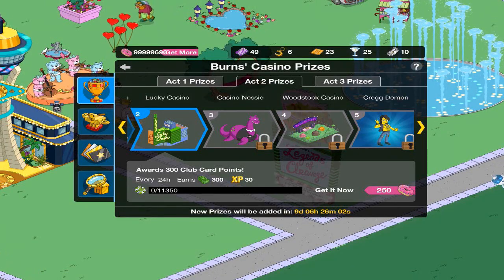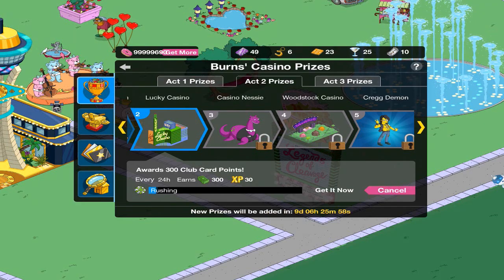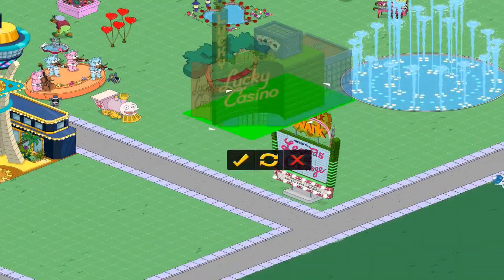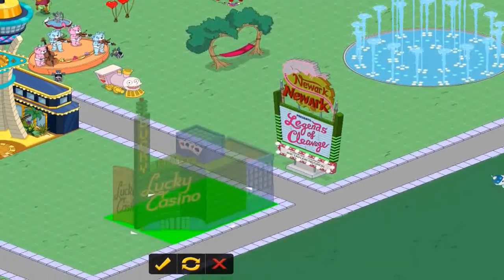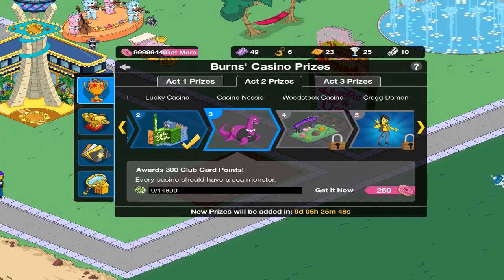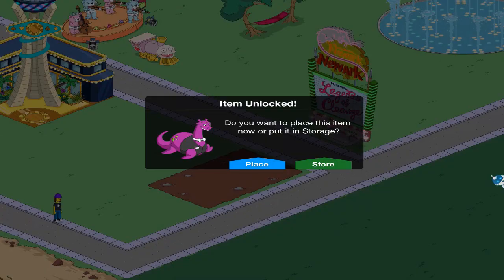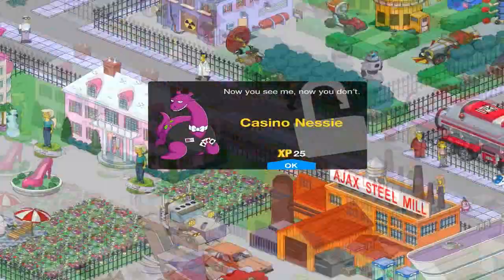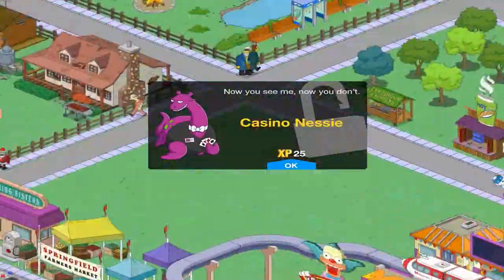Next one is the Lucky Casino, which costs 13,350 green casino chips or 250 donuts. Next off is Casino Nessie, which costs 14,800 green casino chips or 250 donuts also. So let's get that and place it — now you see me, now you don't. Casino Nessie.